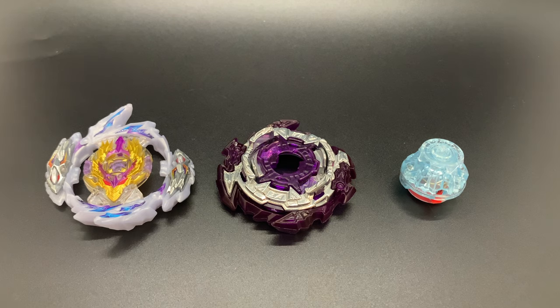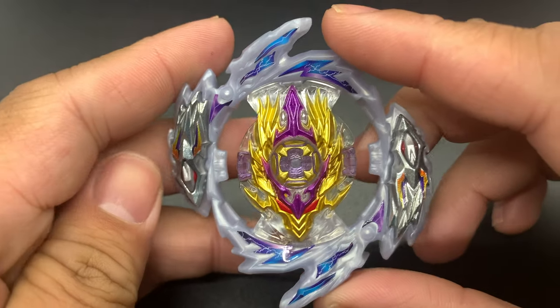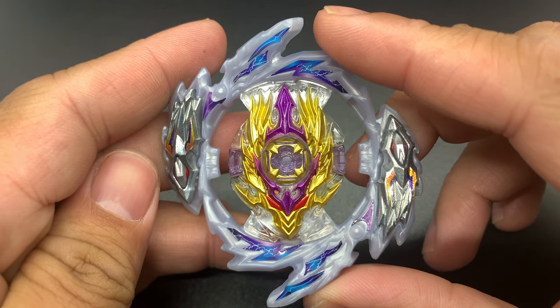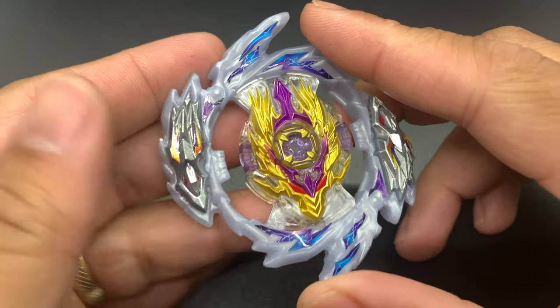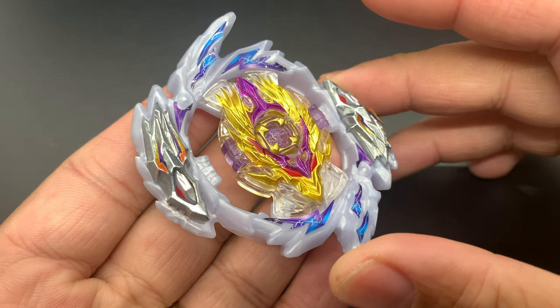Going back to understand this build better, let's take a look at Rage Longinus. This particular Longinus, in my humble opinion, is competitively viable out of the box — its stock combo is already top tier. Its notable part is the Rage Ring, which has two dragon heads tilted downwards. These sides aim to shatter the defense of the opposing bay.